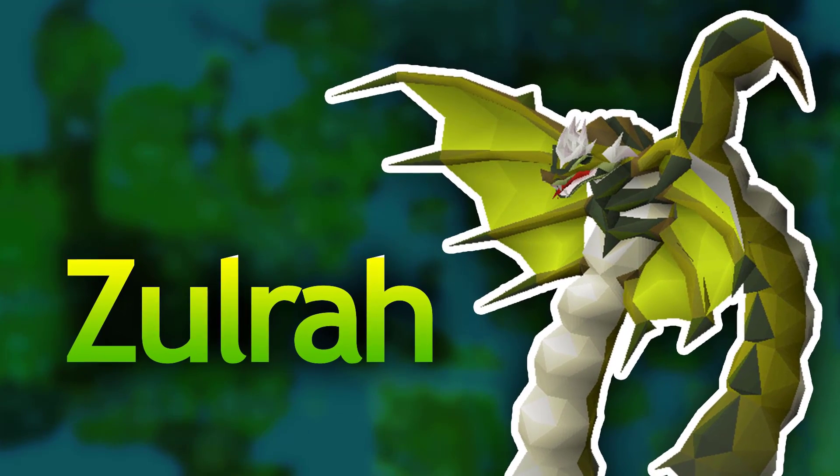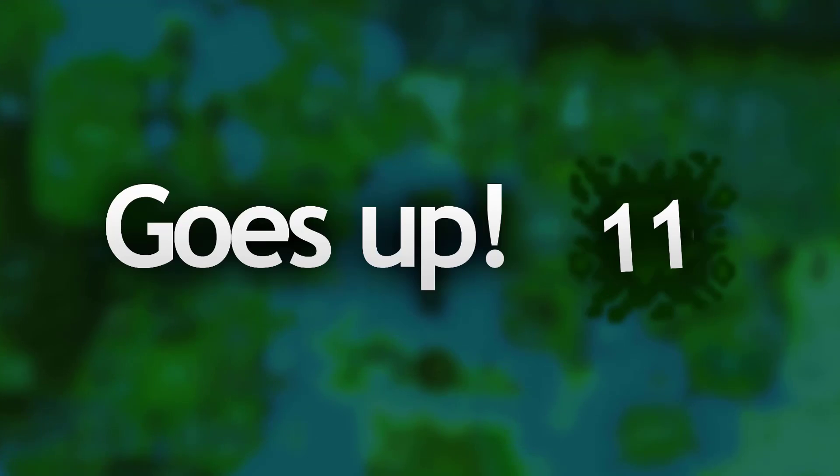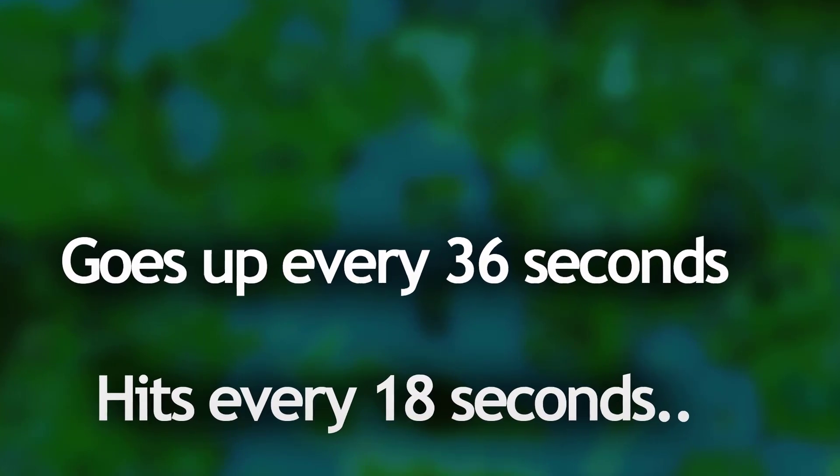Now it's time to talk about Venom, the slightly darker green hit splat. Venom entered RuneScape with the update which brought Zulra, and while in a fight with Zulra he is the only monster that can actually inflict venom on you. Think of Venom as a bit of the opposite to poison — instead of going down slowly it actually goes up. Every 36 seconds Venom will increase by 1 value, but it actually hits every 18 seconds, so it will hit twice and then change and go up one number.